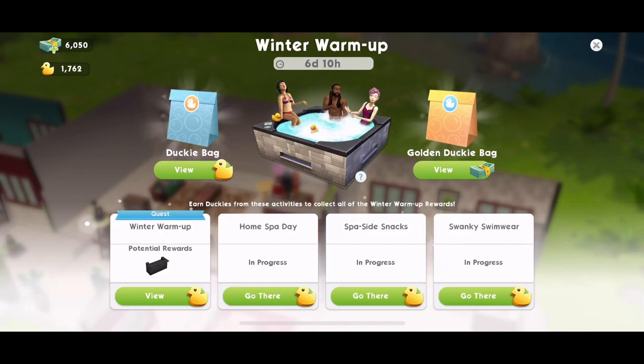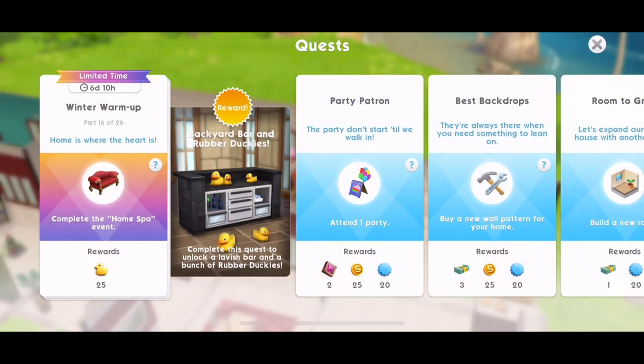In the previous video, we walked through parts 1 through to 15 of the Winter Warm-Up quest, where we can win the Backyard Bar and Rubber Duckies. We're going to continue and complete part 16 through to part 26 of the quest in this video. The Winter Warm-Up is a 7-day event that is in The Sims Mobile from the 17th of January. If you haven't seen the previous video, definitely go back and watch that.